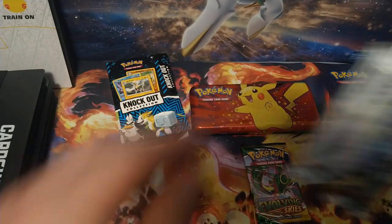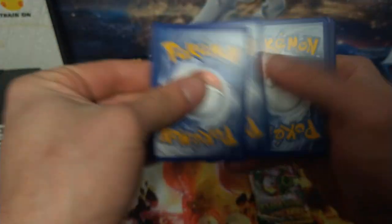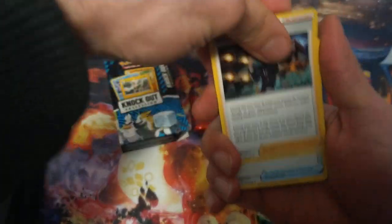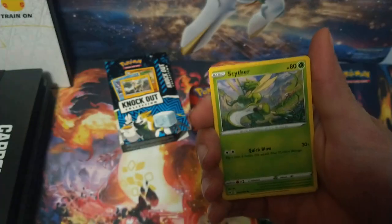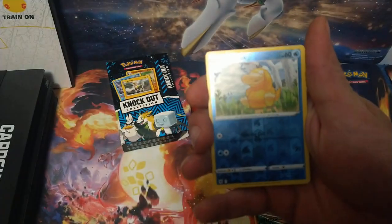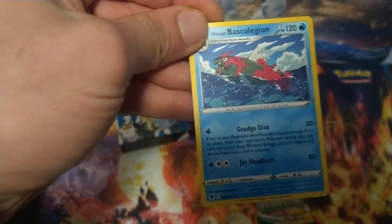Next we'll do the Astral Radiance from the Pikachu pencil case, and then we'll end it off with the Evolving Skies pack. Here's the code card. We'll do the card trick on this one too — one, two, three, four. Fire Energy, Trainer, Trainer, B-Sharp, Barbo, Mistrevis, Skyther, Eevee, Pairacross, a Reverse Psyduck, and that's what we get for the rare in that pack.